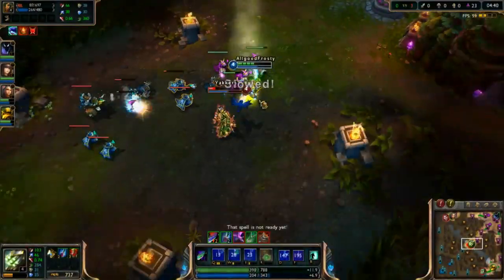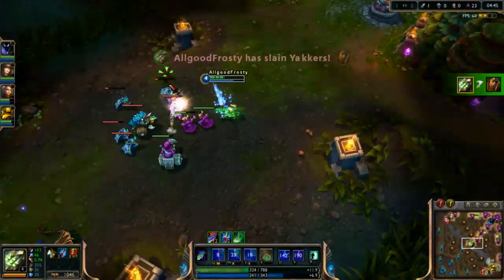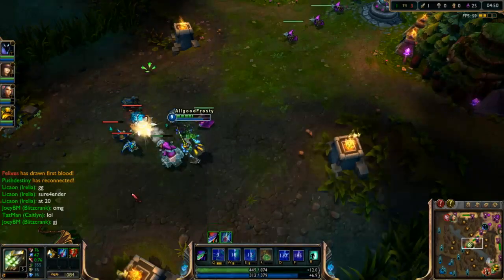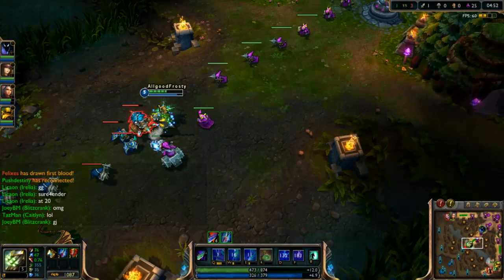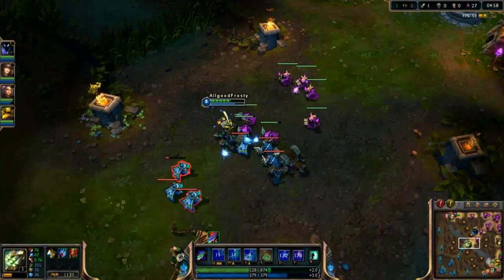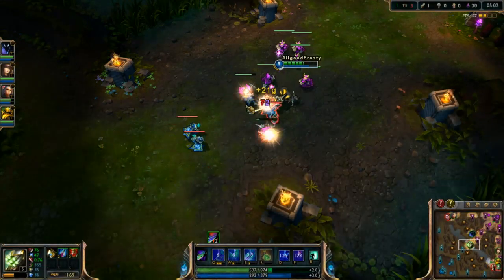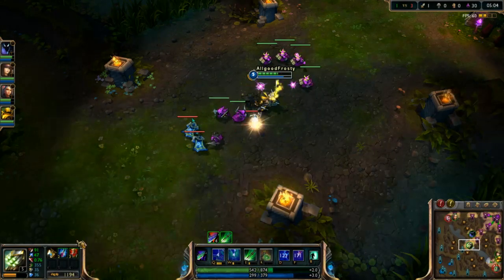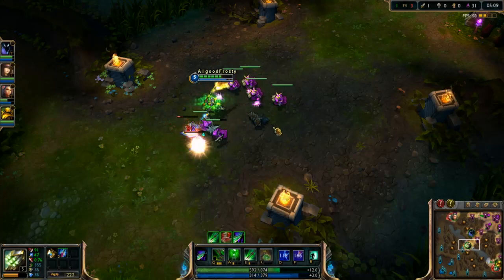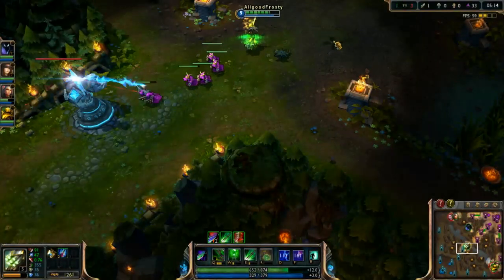Another neat thing is you can trick out your opponents by making them think you're going to fully Meditate, and you can just come right out of it, Alpha Strike, and go in for the kill — and they won't know what happened. Most people don't anticipate Master Yi coming out of his heal. So if you do it in a taunting sort of way, like right behind the minions, he'll come up to hit you with CC or anything, and then you just Alpha Strike right into him and kill him. It's really nice.